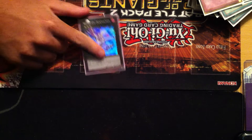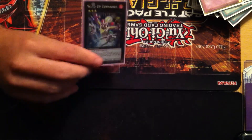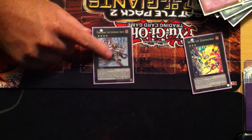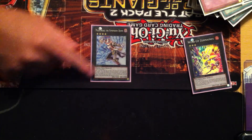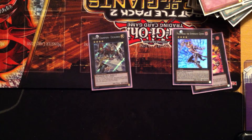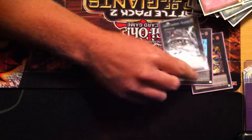My XYZ monsters: one Zenmaines — you have quite a few level 3s in this deck, so if you get Zenmaines off it's still a good play. One Maestroke — I think it's arguably the best generic rank 4 out there. And one Excalibur — he's a badass and he allows for Miracle Fusion plays and OTKs by himself.